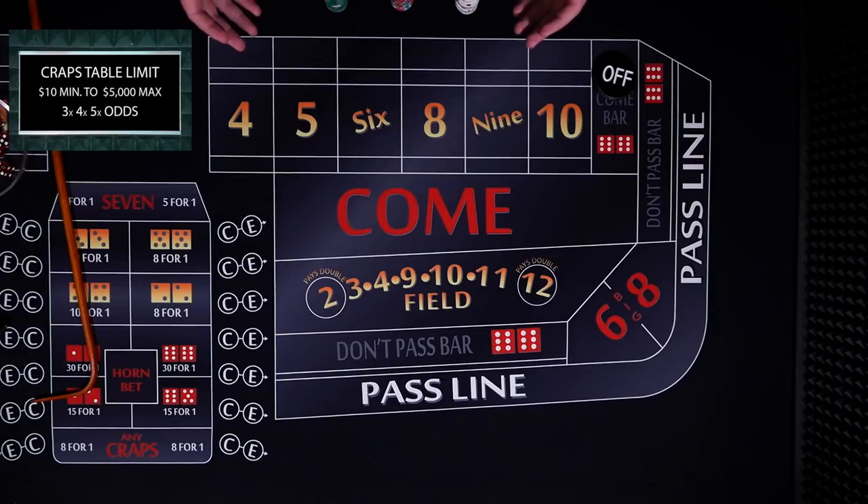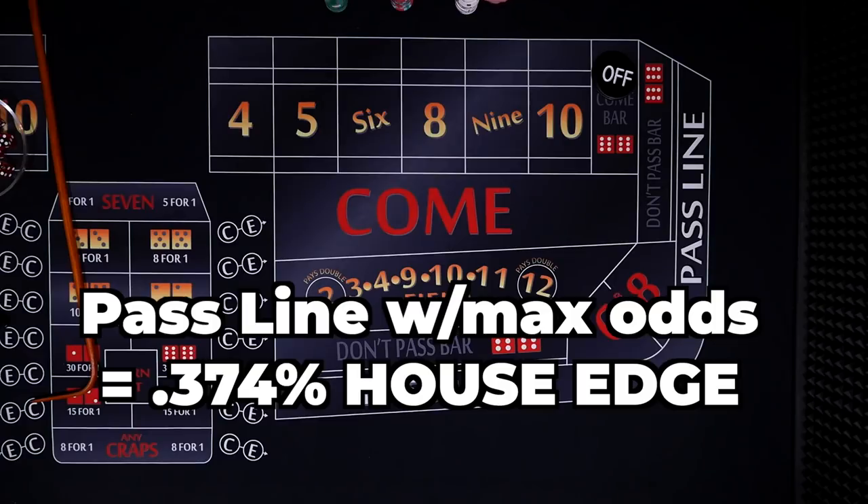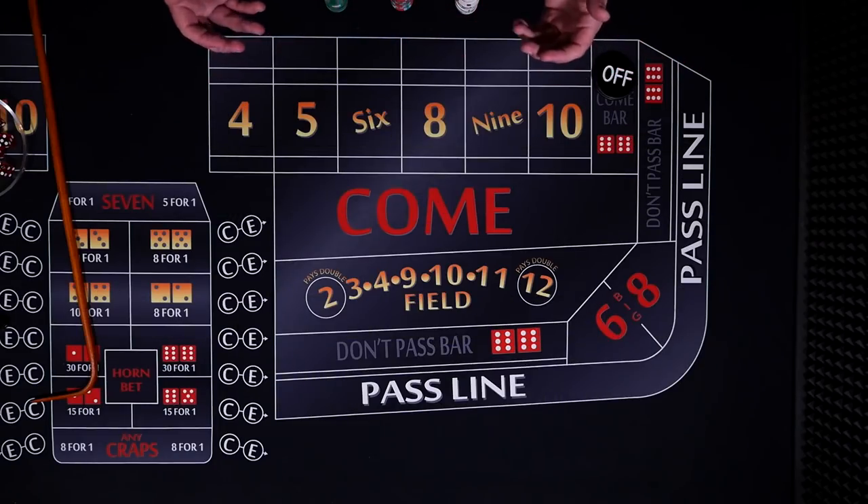Mathematically, the don't, or the dark side, has an ever so slightly better house edge. For every $100 bet, the casino will collect about $0.37 on the pass line bets with maximum odds, and about $0.27 on the don't pass. A couple pennies difference per $100 bet, so really, just bet the side that you think will roll.